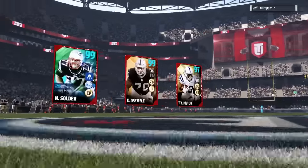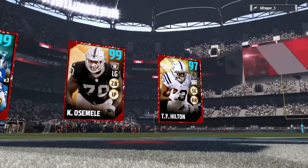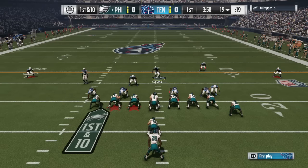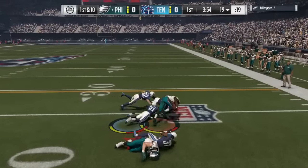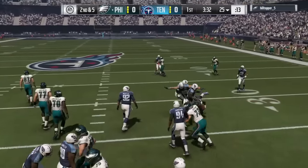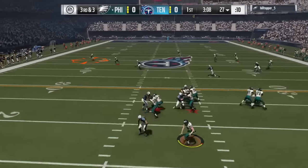What is going on, you guys? Welcome back to another episode of Pack and Play. Take a look at this 99.8 Soldier, 99 Kelechi Osemele, and 97 Ty Hilton going up against my squad. Hilltopper Five is my opponent, and for the next couple of videos — actually every single video after this — there will be a little lineup screen showing you what my lineup is for the episode.